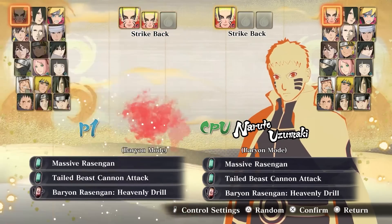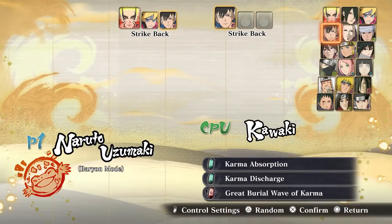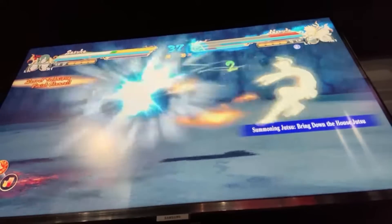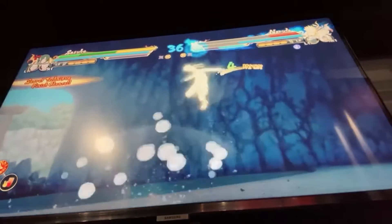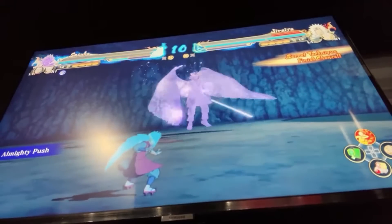Tilts are officially gone and most tilt moves became a second jutsu. For example, Shisui's second jutsu was actually a tilt from all Storm games. The same goes for Naruto, Obito, Awakening mode Sakura, Sasuke, and probably 90% of characters.